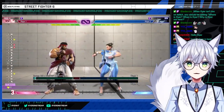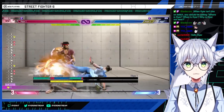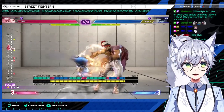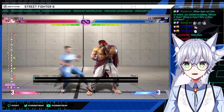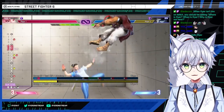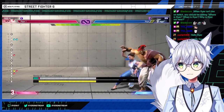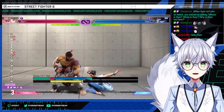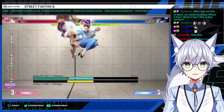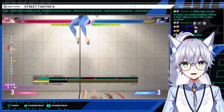Stance medium kick is combo filler — combos off of back fierce most commonly, even on non-counter hit. It's pretty much her biggest starter, and does damage with spinning bird kick or EX spinning bird kick. Stance heavy kick is a launcher — she can jump-cancel it, jump after it, and get stomps afterwards. Stomps is down medium kick in the air.